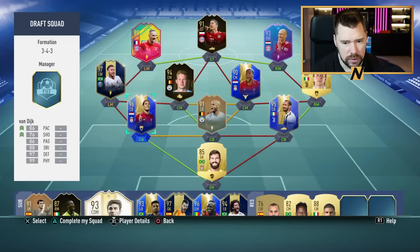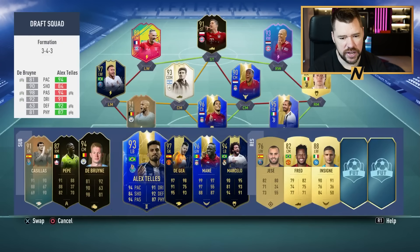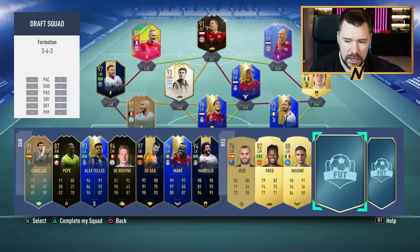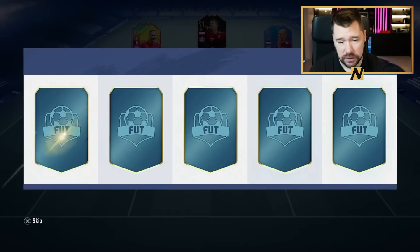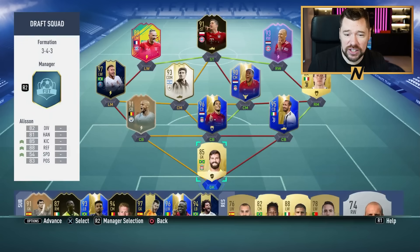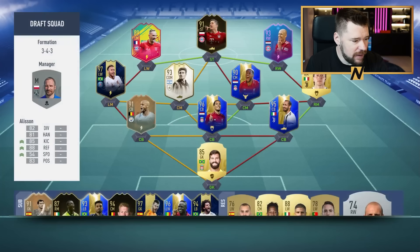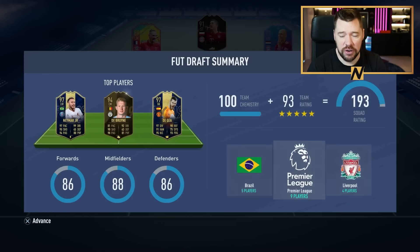I need Van Dijk back in the middle — and like goes in there and Zanetti goes in there. That's our 100 chemistry, because the starting eleven gives way more weight to the team rating than anything else. Just getting those big boys in as much as possible would be really helpful, but it's not going to happen this time. We get silver again at the end — that's so sad. But we got back-to-back 193s in this one guys. That was a nice little trip down memory lane for the FIFA 19 retro drafts — we'll have more retro drafts next week, going back into FIFA 18, 17, and FIFA 16.